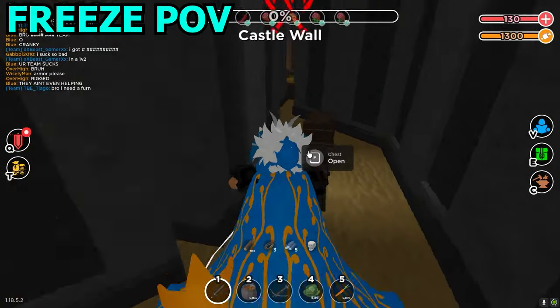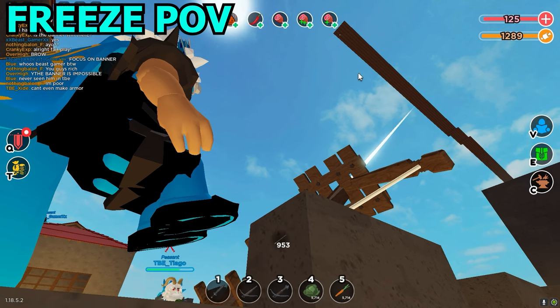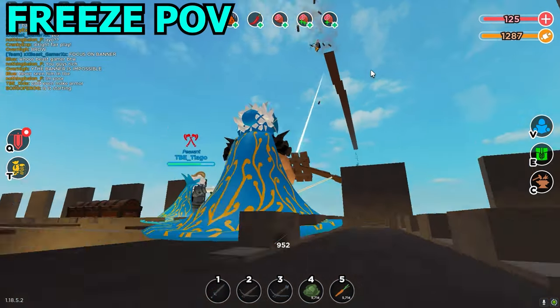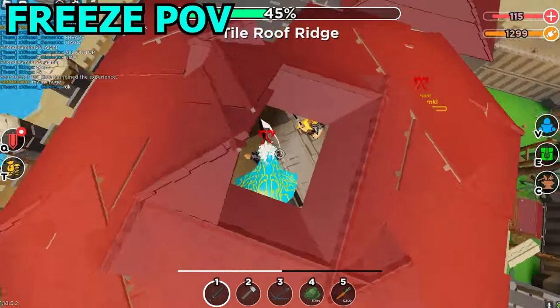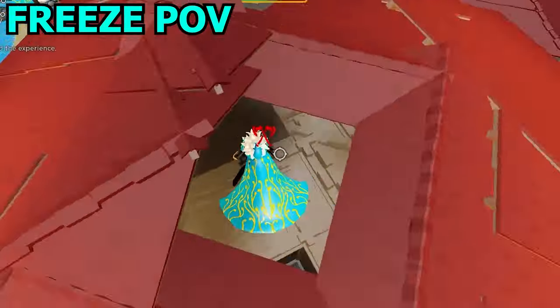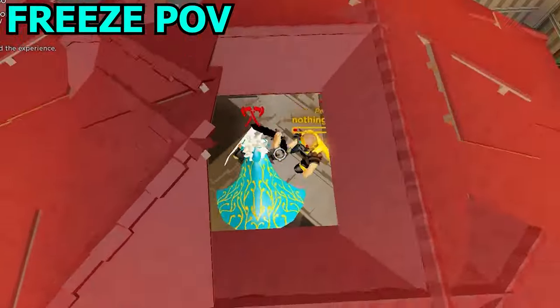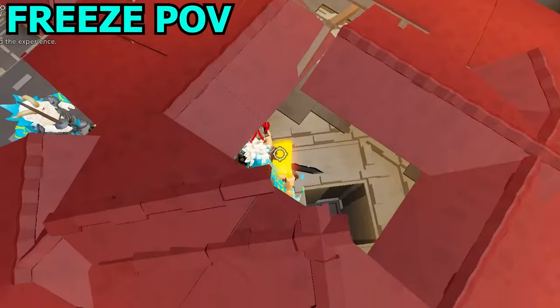TBE started fighting back against the raiders and slowed their progress down a lot by destroying their bridges with ballistas. The raiders weren't attacking in an organised fashion, so TBE could pick them off in small groups. This made dealing with 30 players a lot easier for them. Freeze is literally in a 2v1 right now — and that 2v1 was so clutch.